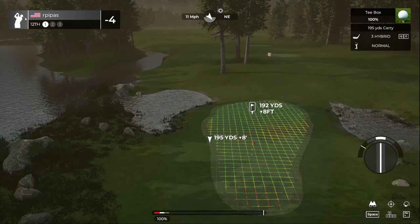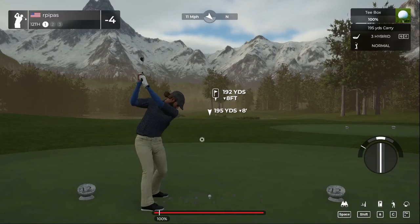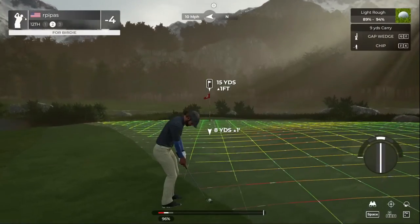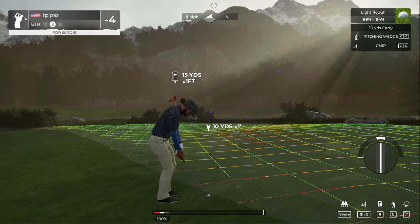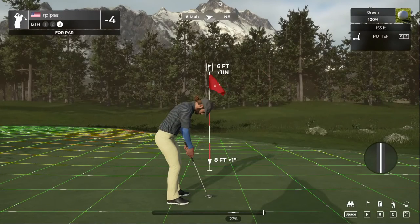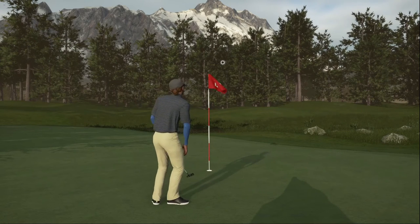A little bit of water trouble on this hole — downhill. Thinking the three hybrid should be good enough here to keep that water out of play. Going super long and missing the green — a little off on that approach. Green-side rough, going to play the slope on this chip. Not a gimme putt but it's flat — should be able to make that for par. Boom — that's your par, keeping it right there at four under.